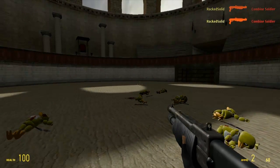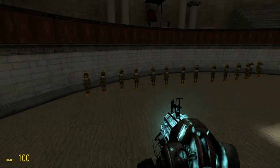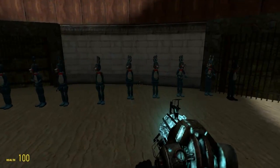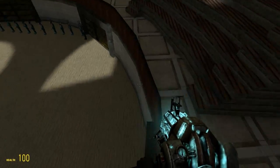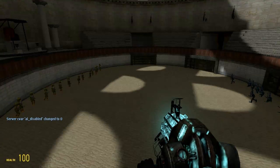Alright guys, see you in round two. So now it is time for the second round. On this side I have 15 Chicas and each of them are equipped with a crowbar, so we're gonna have a little melee second round. On the other side we have 15 Toy Bonnies equipped with the same weapon. So without further ado, let the battle begin — disable thinking and let's go guys.